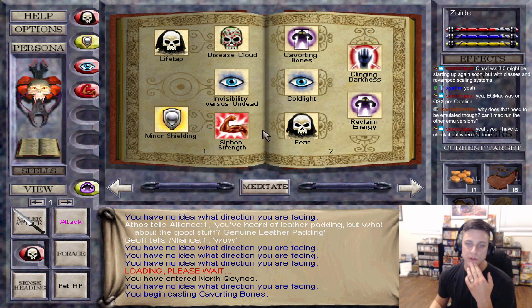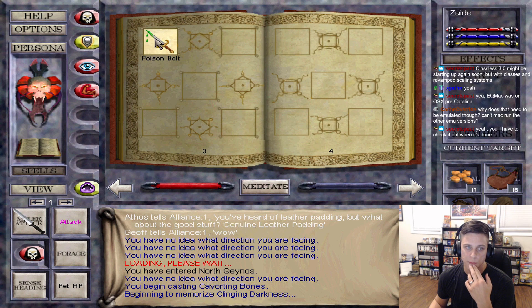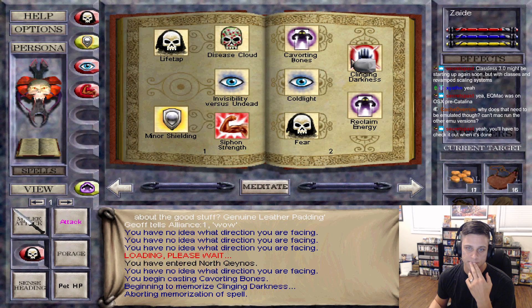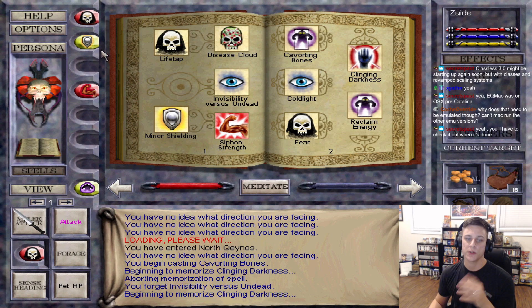I must have had some useful spells - Fear, not going to use. Clinging Darkness - that's a good spell. Poison Bolt - that's a good spell too. Cold Light? I have that. Very situational. I can mend that another time.